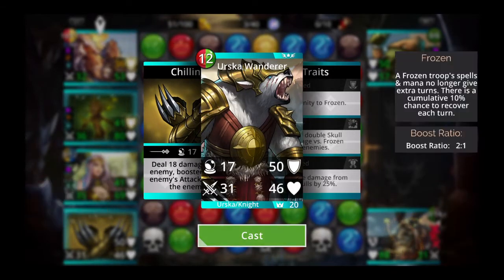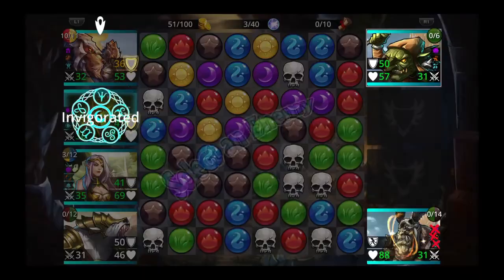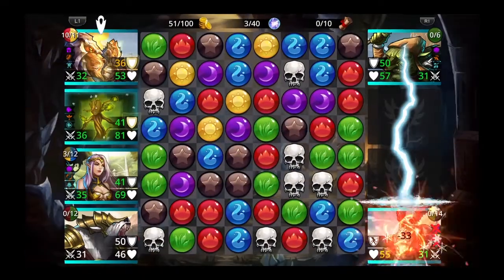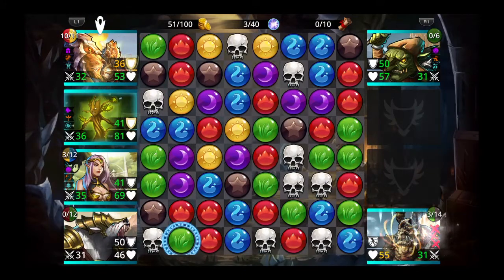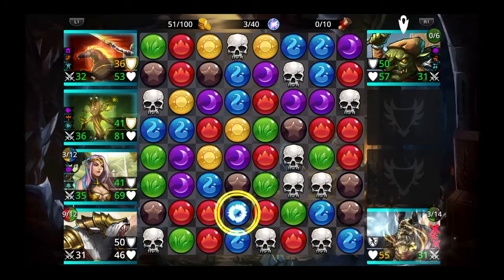He's back. So we have this summon troop up. Let's use this summon troop's ability on Goblin King — we want to get rid of that Goblin King and stop the summoning. Do we have alignment? No, we don't, so let's match these.